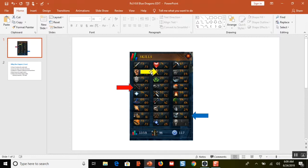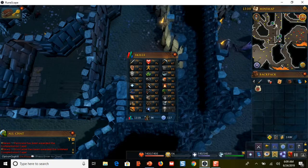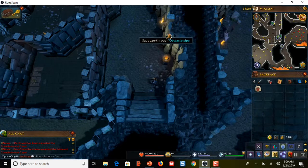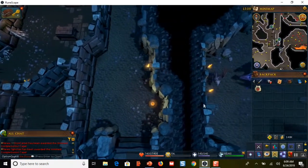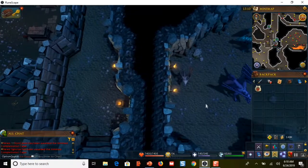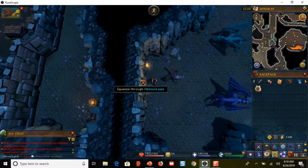Last but not least, the yellow arrow — I have level 70 agility, and this stat is the key. If you don't have level 70 agility, it's just not worth it; you can't really kill blue dragons and expect to make any money or do bank runs. The level 70 agility lets me squeeze through this little obstacle pipe right here at the entrance of the Taverly Dungeon, and just like that I'm already at the lair of the blue dragons.